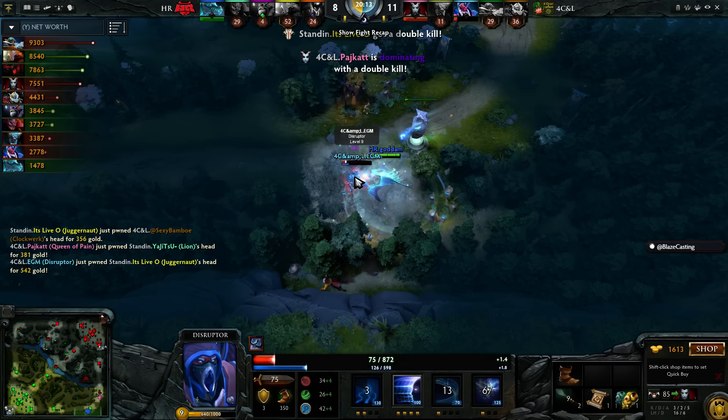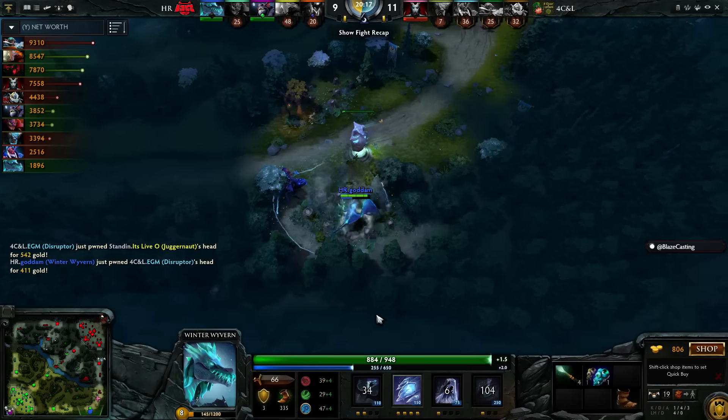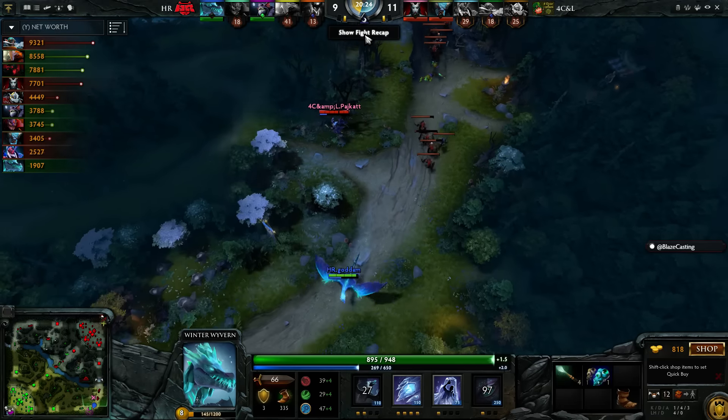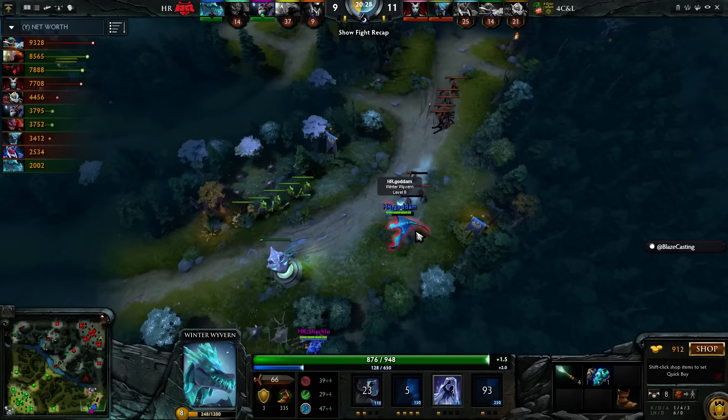Now it's going to be the Juggernaut killed off by EGM — Thunderstrike and right-clicks, but got him. Pops his first ultimate of the game, suddenly jumping up to level 8. Sitting at 5.5 for like 10 minutes and then suddenly level 8. Actually going to be a pretty good trade for Hellraisers, I would say.